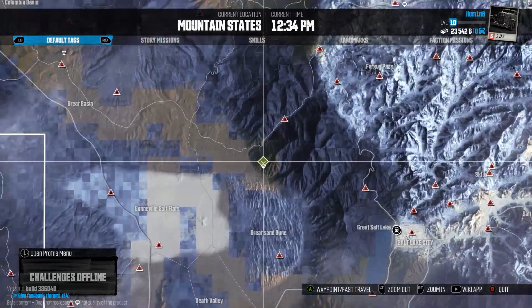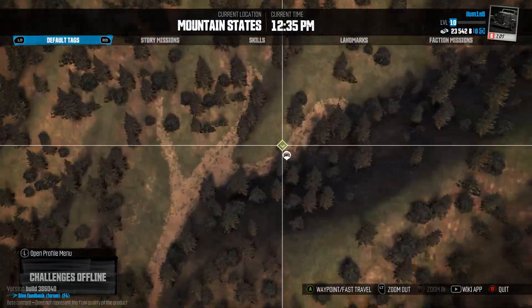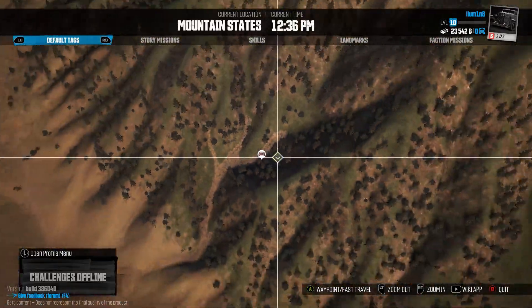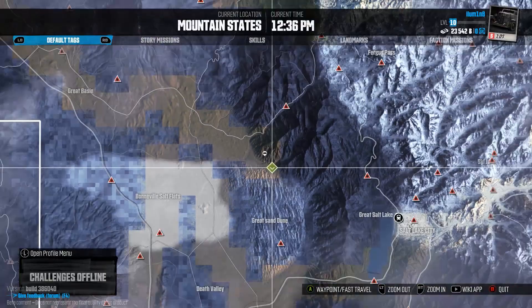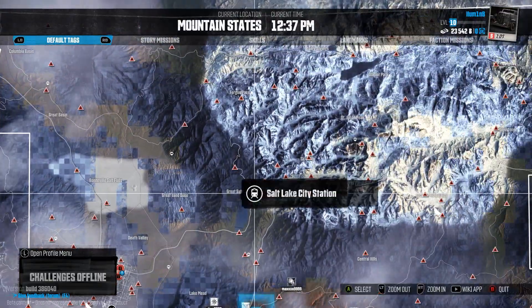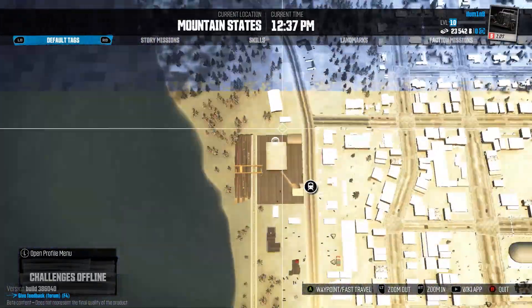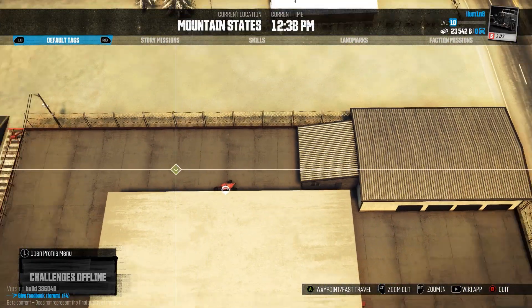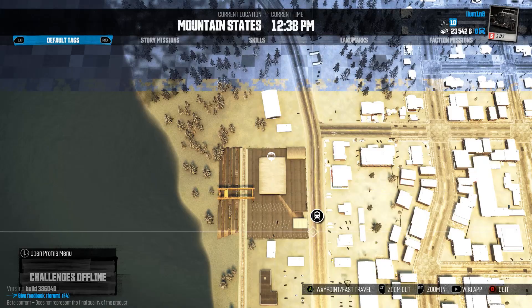Number five is almost at the bottom of this mountain, amongst these trees and bushes. Number six is right next to the Salt Lake City Station, parked right at the back here. To get here you want to ride around through the back from the front entrance.